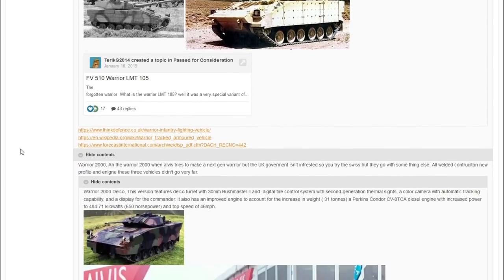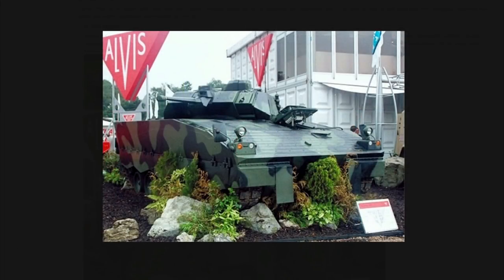Then there's the Warrior 2000 Delco, which looks like future tech. It has a 30mm Bushmaster 2 gun, a digital fire control system, second-generation thermal sights, a colour camera, automatic tracking capability, and a high-quality driver display. Weighing about 31 tons with a Perkins Condor CV8 TCA diesel engine producing up to 650 horsepower, it can reach 46 miles per hour.